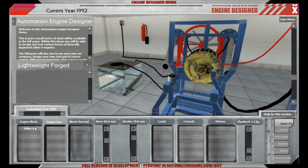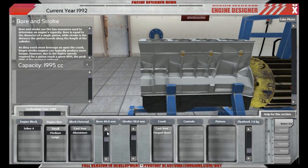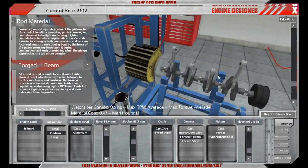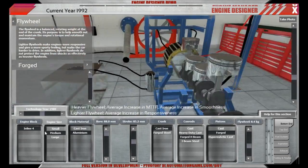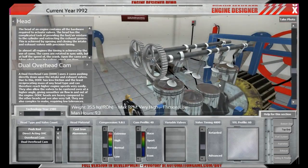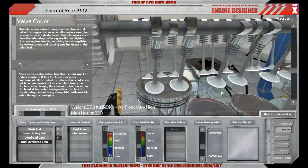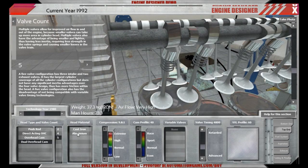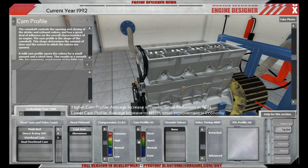Automation will be a car company tycoon game in which you can design and build your own cars from scratch and market them worldwide. Throughout the years, the game will start in 1946 and end in 2020. What's in the demo if this is a car company tycoon game? Well, there's not much car company tycoon in there yet.